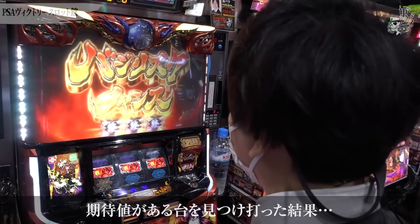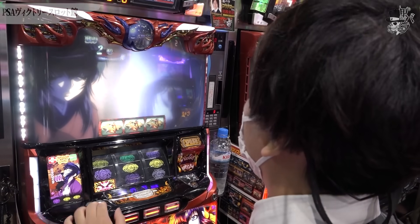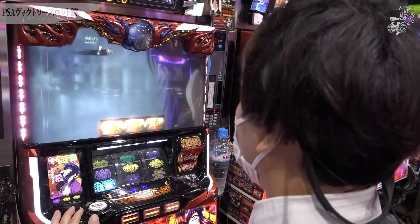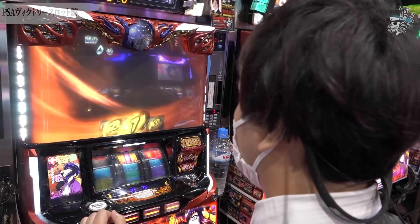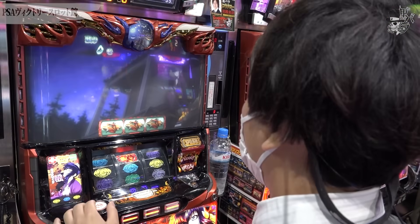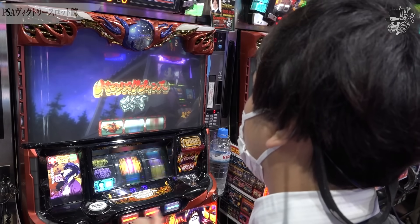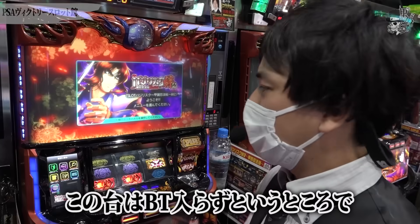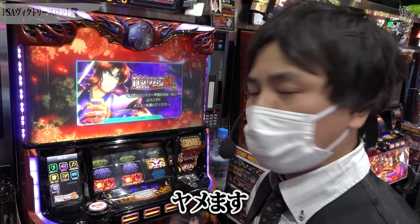総投資追加で13本。強チェリー柄ですね、275ゲーム。総投資18本。天井BCの赤銅色でデュエルEDは黄色です。レア役などは引けず、BTには入らずというところでやめます。